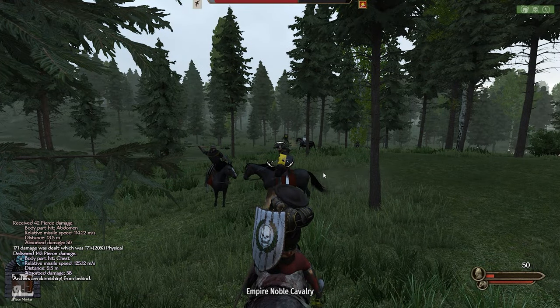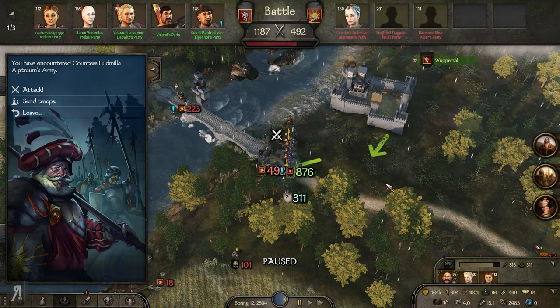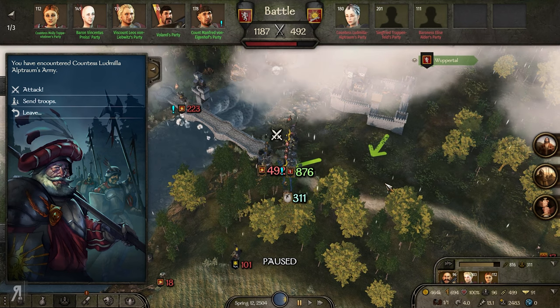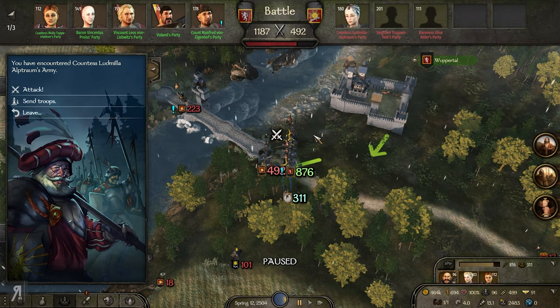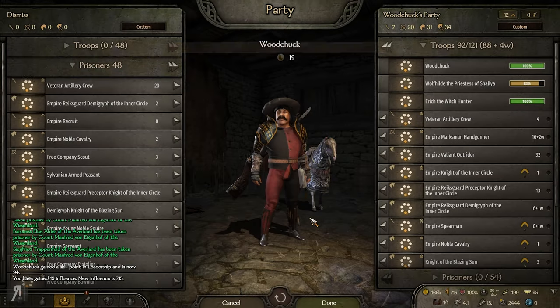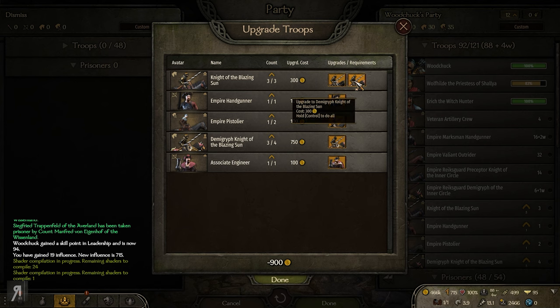There's a crash - didn't I say there was going to be a crash? I called that like nobody's business! I'll be back in a second. So I reloaded the save I made just before that battle, and decided to leave the battle since I was the instigator. Now we have this situation on our hands - Ludmila is coming in and thankfully one of my allies is actually doing something for once. I'm going to auto-resolve straight away.